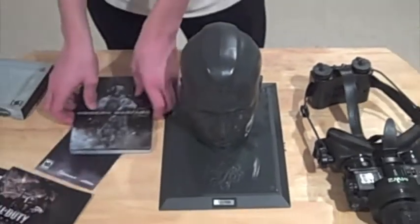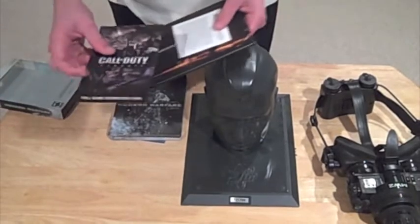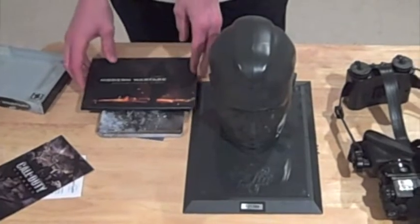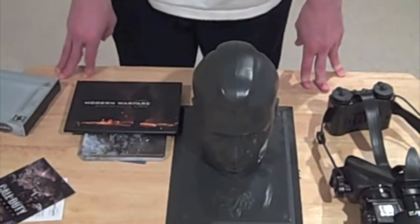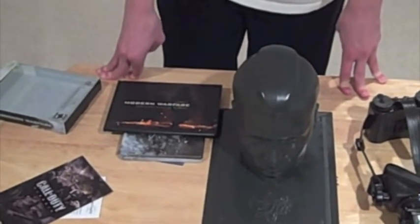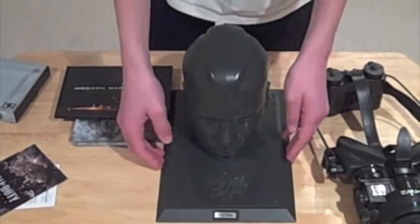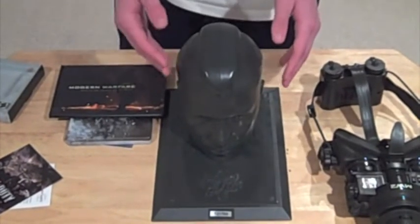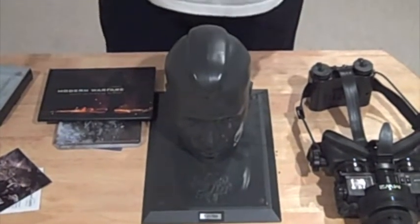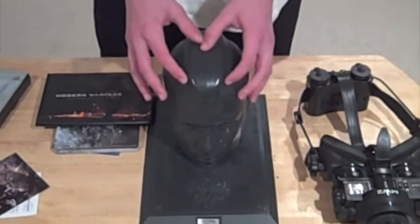That was the review of the Modern Warfare 2 Prestige Edition. It comes with the night vision goggles, a downloadable token for the full game of Call of Duty Classic, and an art book. On Amazon, they sell it for a wide range of prices — used for as low as $97, with the most expensive listing I saw at $220. Definitely don't pay that much since it originally retailed for $150. You can find it for $99.99 in some places, so Amazon is a great place to buy it.